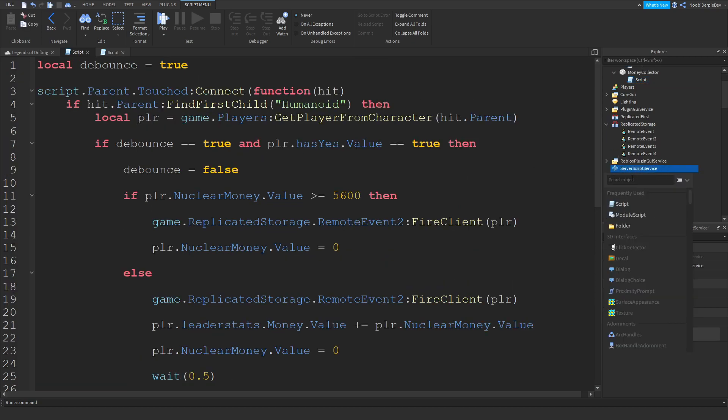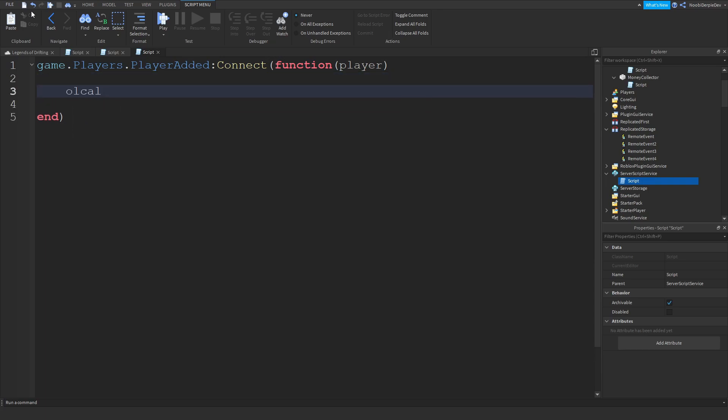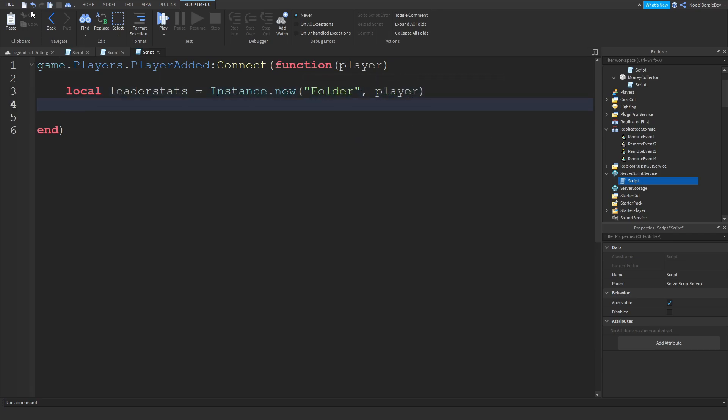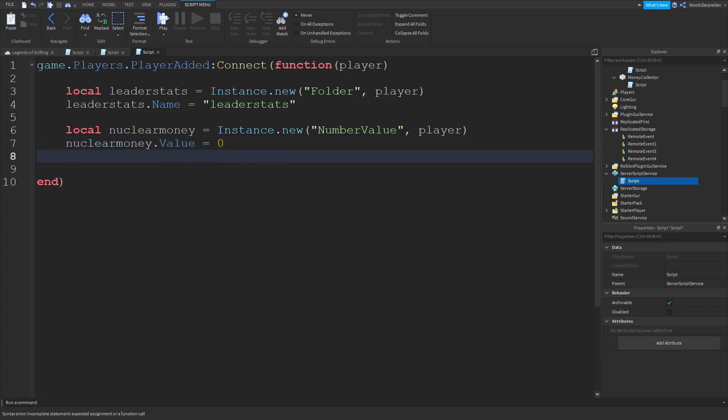Now let's move on to the server script. It's pretty long but we'll go step by step. game.Players.PlayerAdded:connect(function(player) — so we're ready for players to join. Local leaderstats = Instance.new('Folder') inserted into the player, named 'leaderstats'. Make sure not to capitalize the L or your script breaks. Local nuclearMoney = Instance.new('NumberValue') into the player; nuclearMoney.Value = 0; nuclearMoney.Name = 'NuclearMoney' — capitalize the N and M.